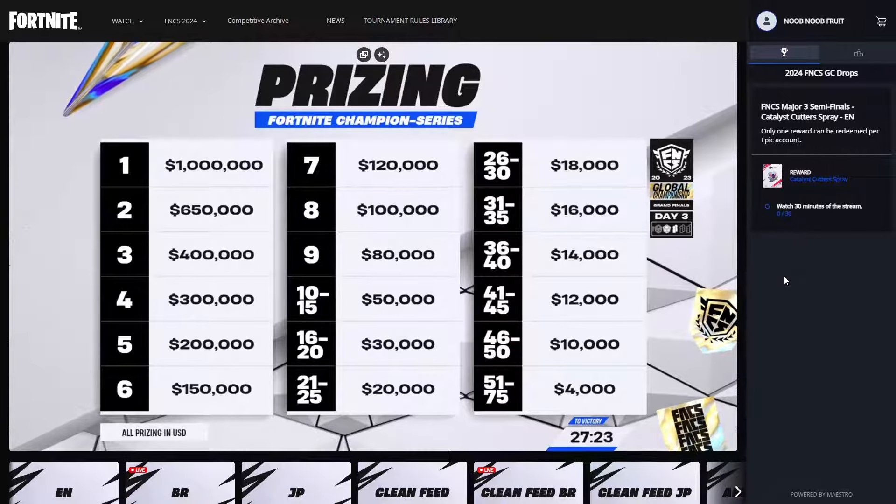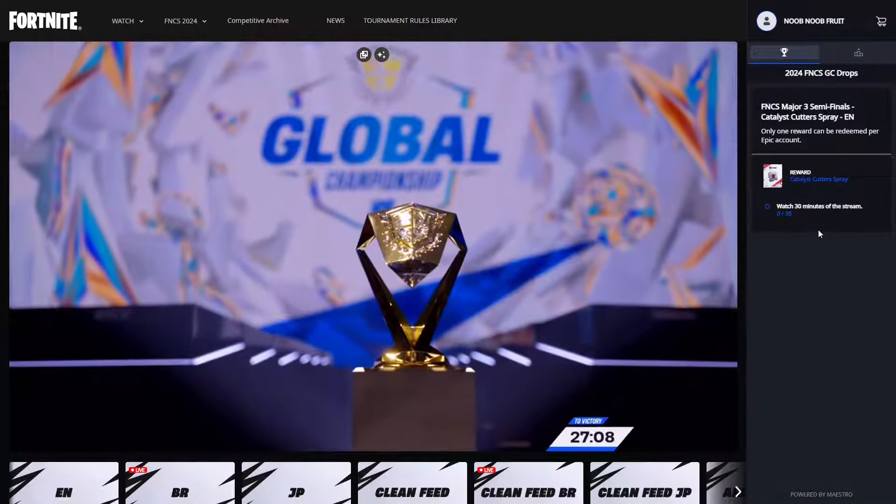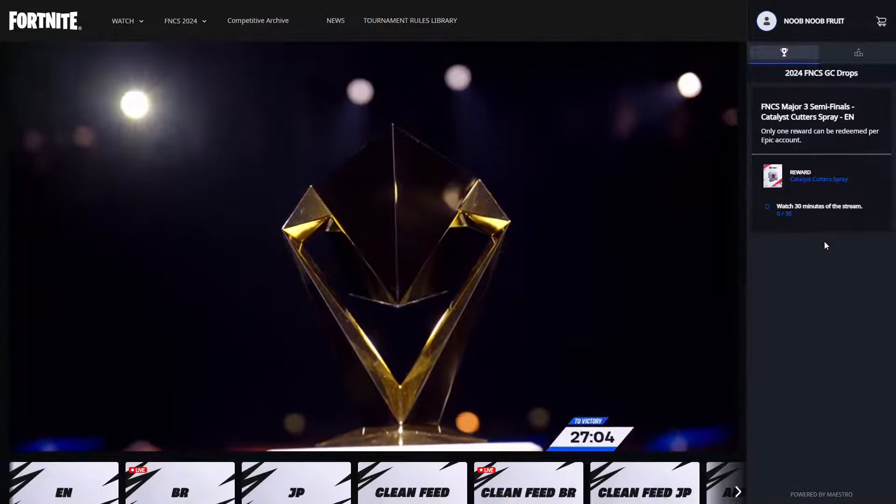After the 30 minutes are up you'll be able to unlock this beautiful Catalyst Cutter spray. These FNCS drops tend to happen from time to time whenever there's a grand finals or a new tournament. Apologies for missing out on this one — it expires on July 20th, but it's still not July 20th so it should still work if you're fast enough.